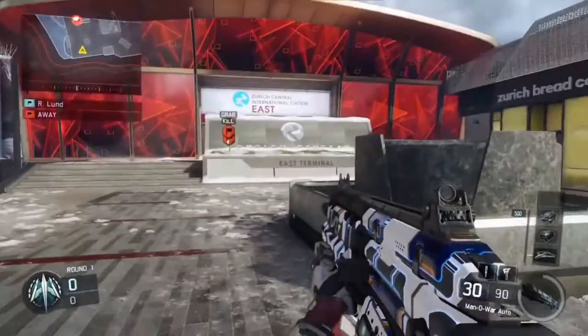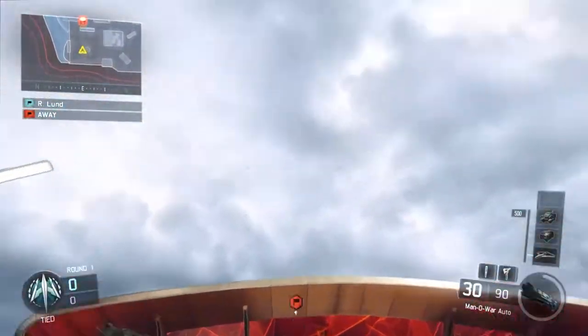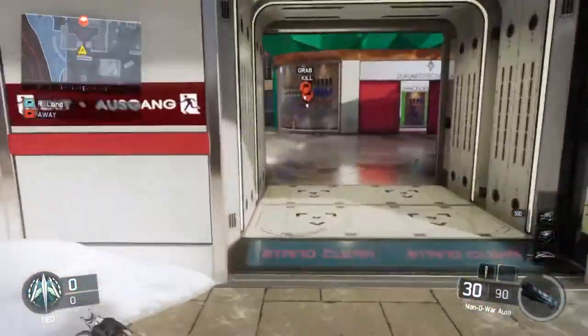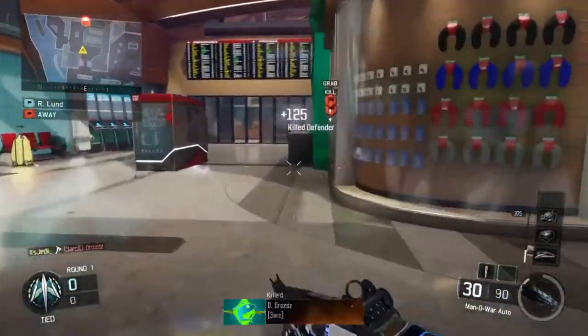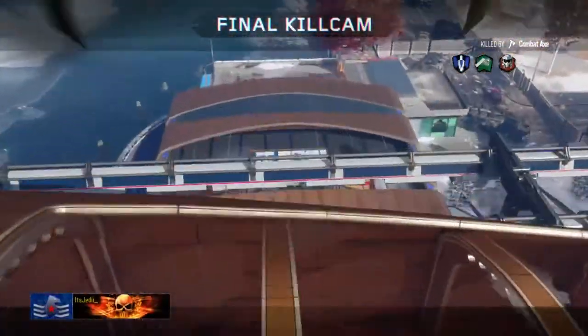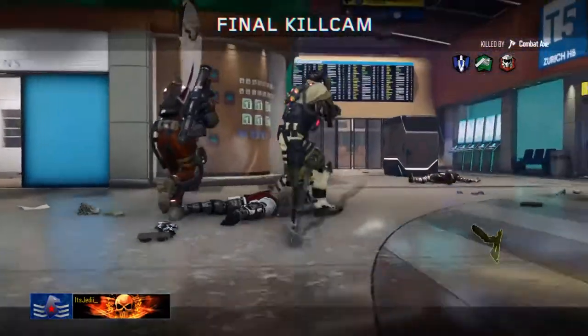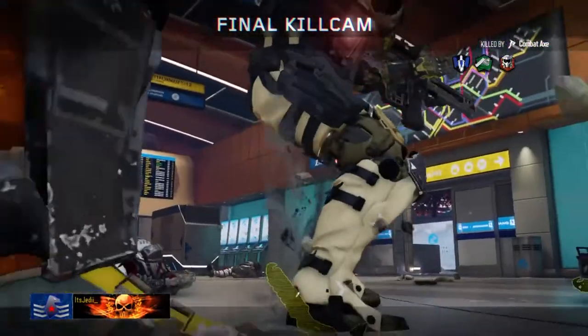For the red side spawn shot, this one you do literally the exact same thing. Throw it at that angle after jumping as high as you can while running. This one can be inconsistent as well since it's not a lineup, but you should have the same results as beforehand, where you would catch people as they're running through the middle door to go into the station.